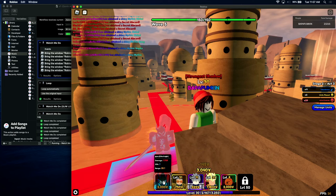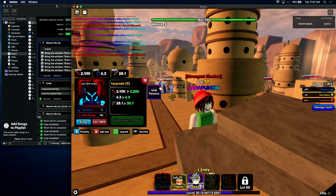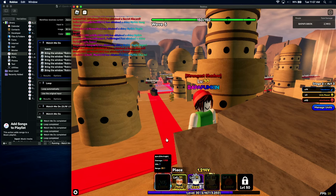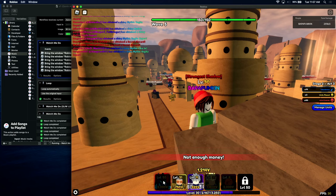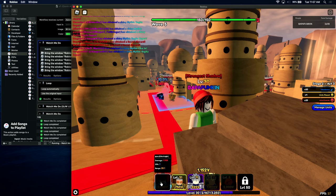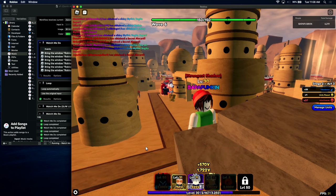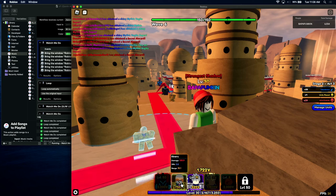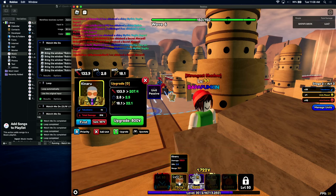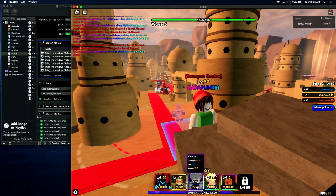I also have another video where I AFK Legend 2 double dungeon — that's the last stage. I don't know how to AFK Legend 3 right now because there are spawns of statues, so Legend 2 is what I can AFK. There's a video in the corner you can click on.